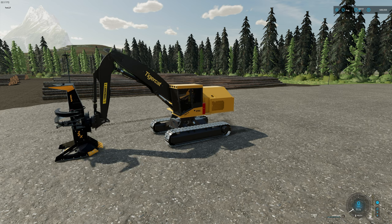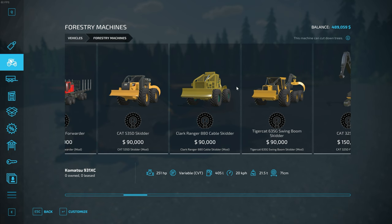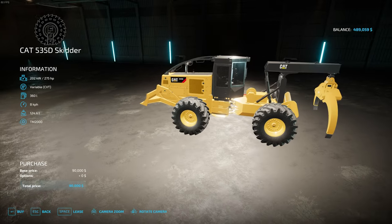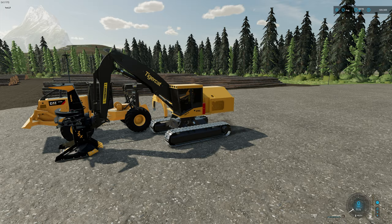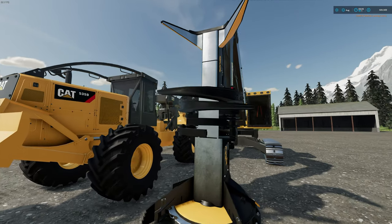The next machine we want to buy is the skidder. We're going to buy the Cat 535 skidder. As you can see, there are no attachments or anything you have to do — you can just purchase this straight up and it will appear right next to our other one. That one, you don't have to do anything special — it's ready to go right off the bat.